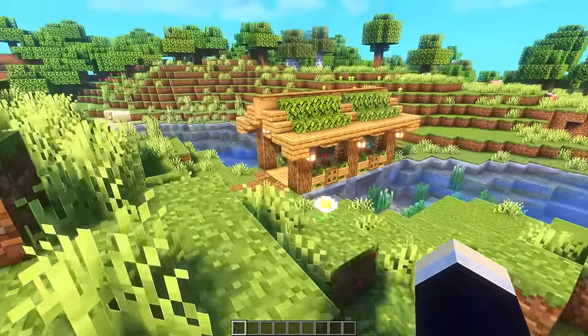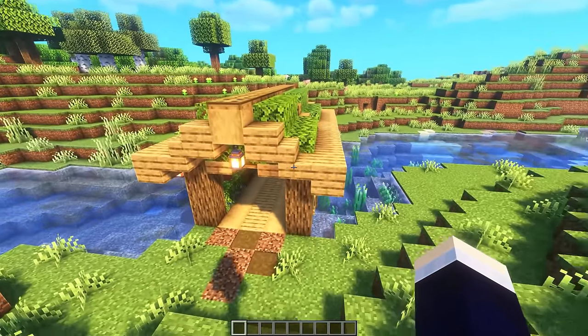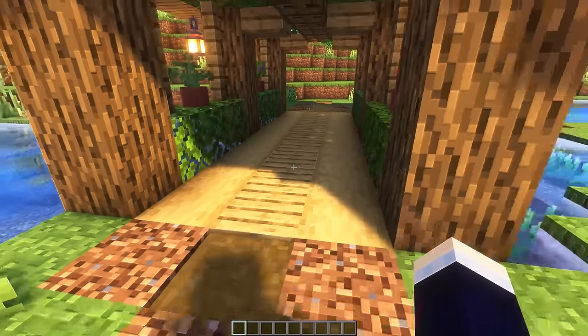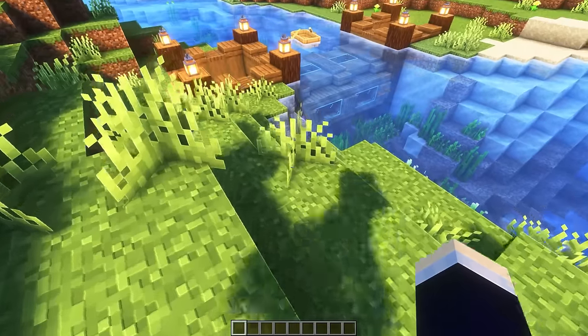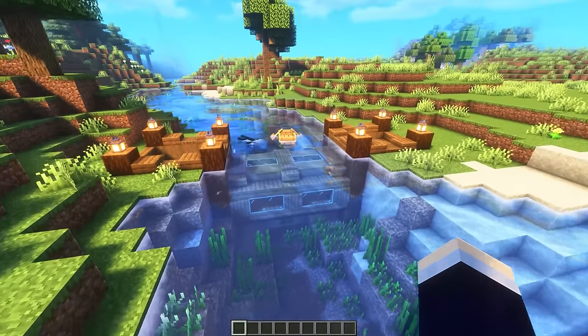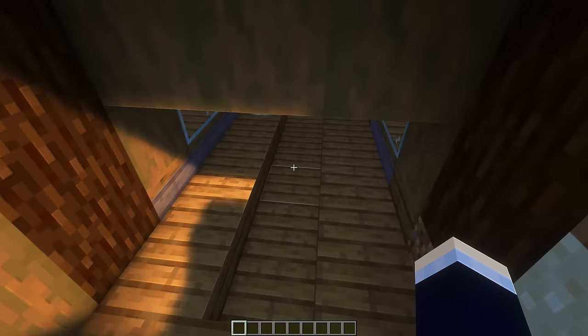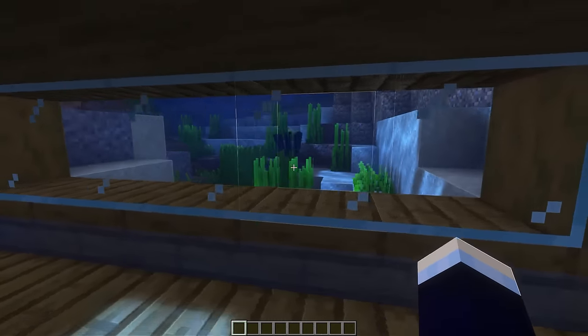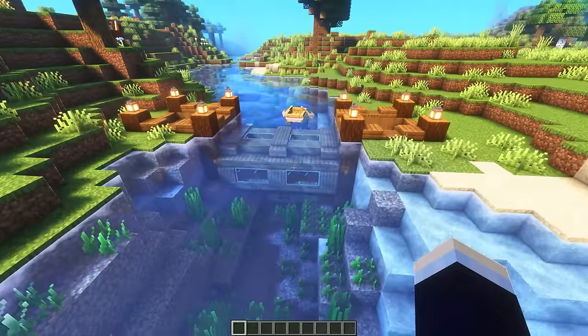Next up, we have yet again another leafy roof bridge design. This time it's actually arched and using oak wood as well, which is pretty cool and definitely very lush. And for the final bridge for now, we have actually an underwater bridge, which I have since learned is actually called a tunnel. I don't know why I called this an underwater bridge. Very cool, very inefficient and not very practical, but it looks cool.